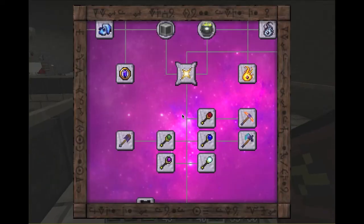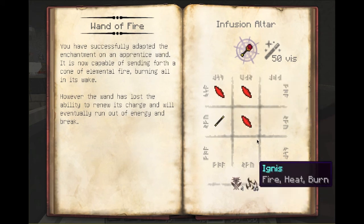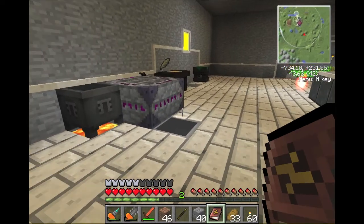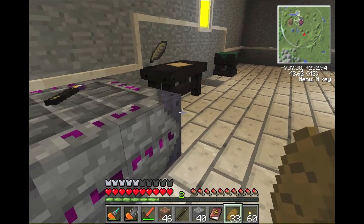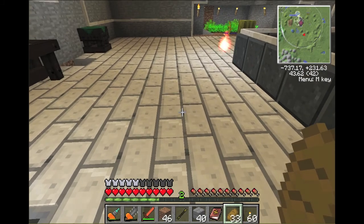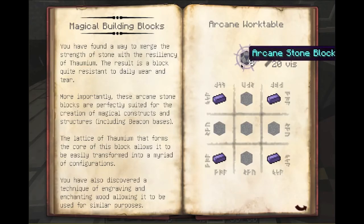Let's get started with the Wand of Fire. The Wand of Fire is a pretty simple recipe — you just need a Wand of the Apprentice with three fire shards, and then you need to put a Crucible next to it. This is on the Infusion Altar, which is this guy right here. To make one of these, you just place down four of these right next to each other. These are Arcane Stone Blocks, which takes five pieces of stone and four pieces of Thaumium in an Arcane Worktable.